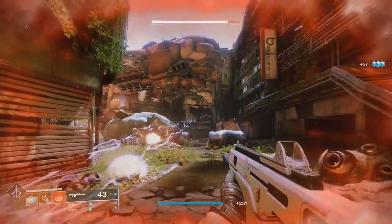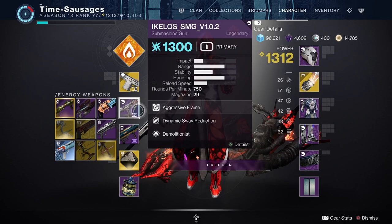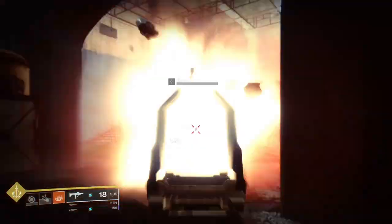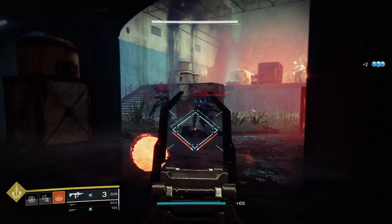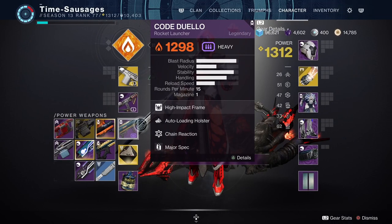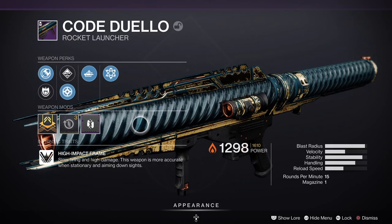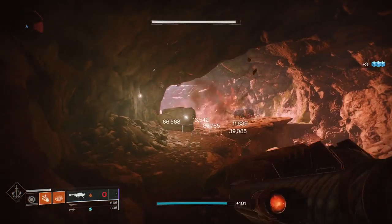Moving on to the energy slot, you're looking for weapons that can create Warmind cells. To proc Warmind cells, you can either use Seventh Seraph energy weapons or any of the Ikelos weapons — any kill you make with those has another chance to generate a Warmind cell. For your power weapon, you can go the solar splash damage route with a rocket launcher; I've been using my Duello, which also has Chain Reaction, giving elemental explosions and additional chances to create Warmind cells.